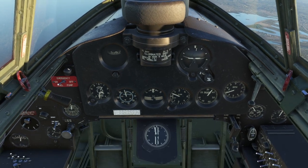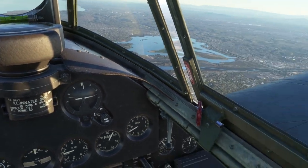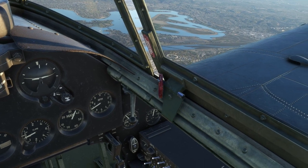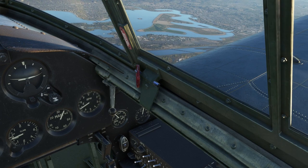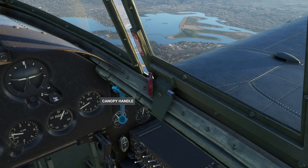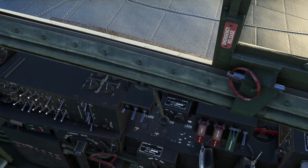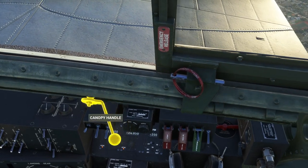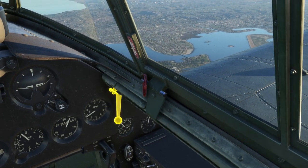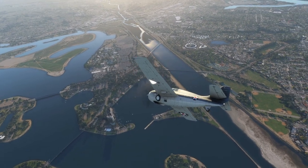It doesn't even have redlines on the manifold pressure or RPM or anything like that. The canopy handle — so the canopy handle is here, and weirdly it's sort of reversed from what I expect: if I push forward it goes back. I think it might be something they need to fix, so if you're confused about that, pulling back on the canopy handle will close it.